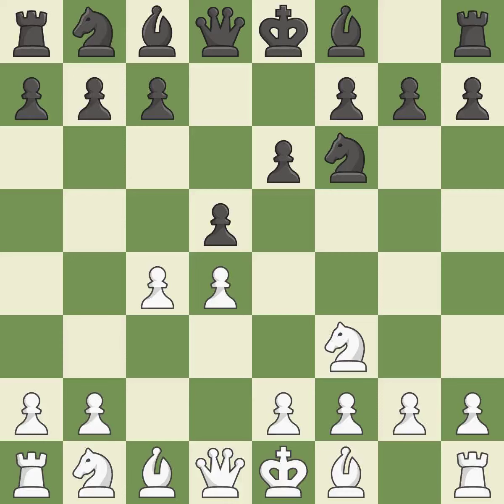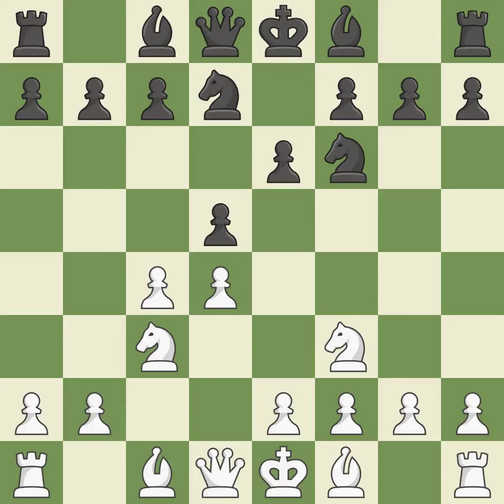putting pressure on the e5-square and adding another defender to the d4-pawn. d5 takes space in the center, attacks the c4-pawn and helps control the e4-square. By doing this, a knight moves out of its beginning square and into the action. Nbd7 develops the knight toward the center, defends the f6-knight and controls the c5 and e5-squares.